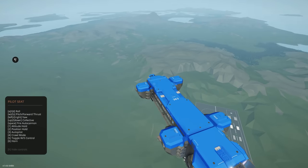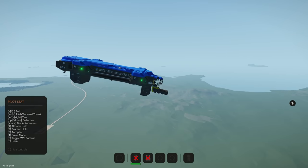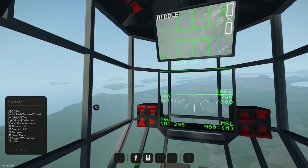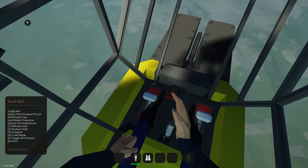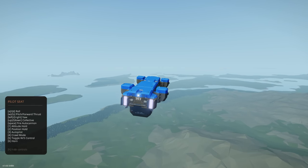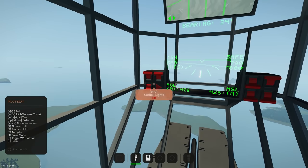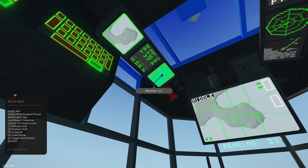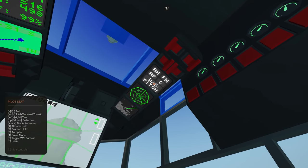Adding forward thrust to full — now we're heading to those autopilot waypoints. Toggling WNS control: with alt hold and autopilot off, we're now just cruising on throttle. WNS handles pitch up and down; D rolls it, and left/right controls steering. The collective goes up and down. Pretty straightforward controls overall — very easy to use and very nice.